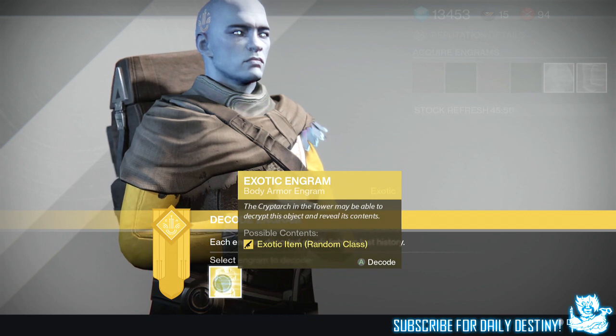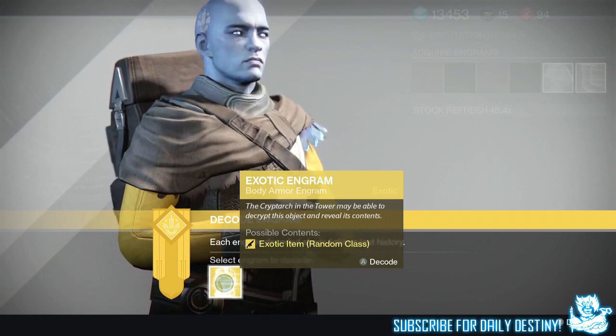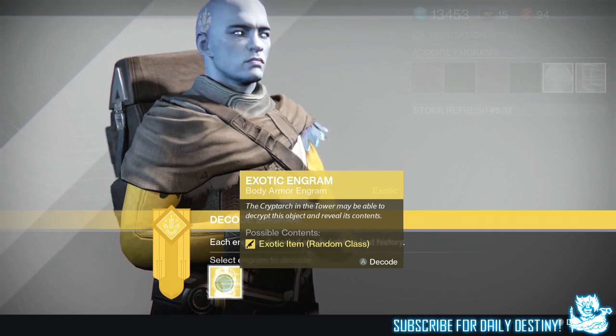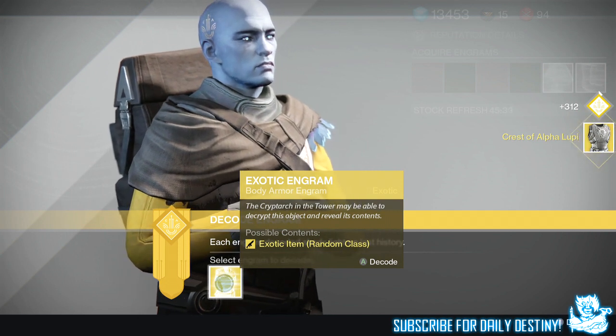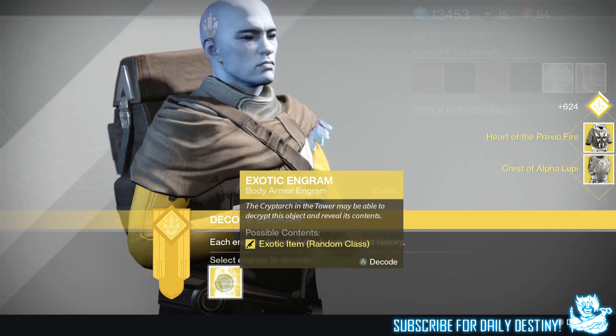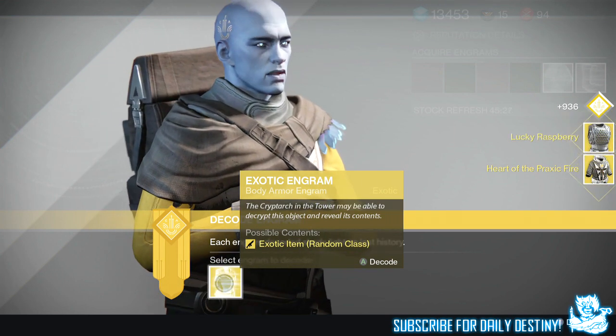These are literally the last five exotic engrams I'll be able to buy for weeks because I've got literally two Marks of Light left, and I'm not lucky enough to have them drop anywhere else - Night Falls just hate me. For chest engrams: Crest of Alpha Lupi for the hunter and Heart of Praxic Fire for the warlock. Not going well. Lucky Raspberry for the hunter, Crest of Alpha Lupi for the hunter again.